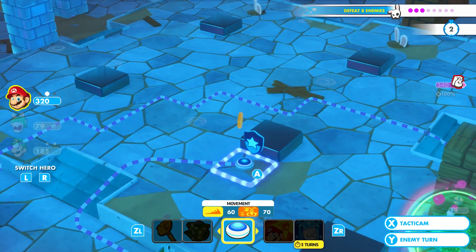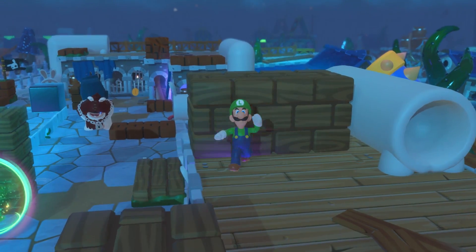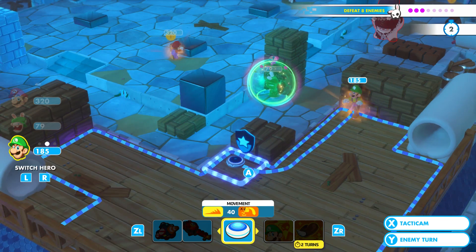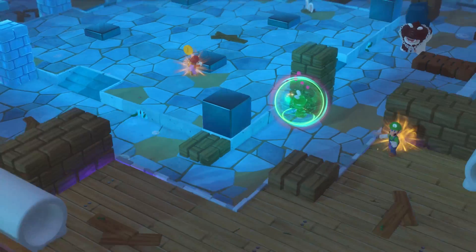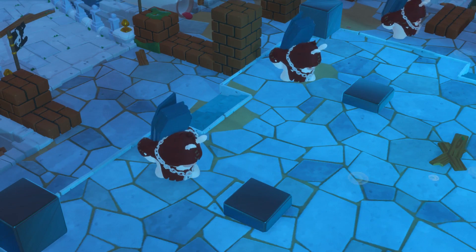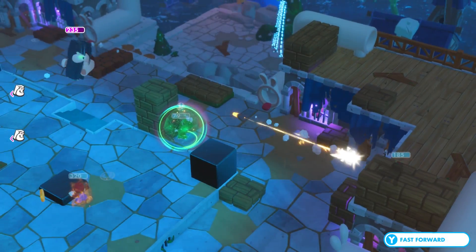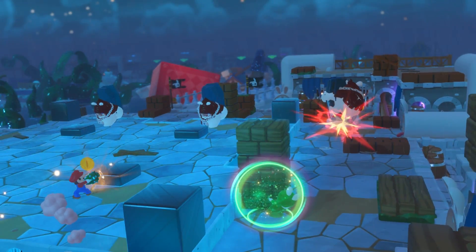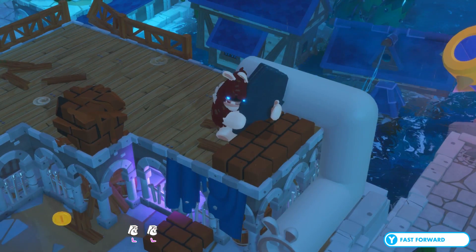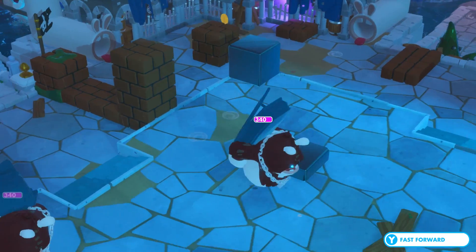We're going to snipe this guy for 186. He's angry. We need to move Luigi out of harm's way because these guys can get in the pipes, which is not going to be fun — 75 damage. How do they fit in the pipes with that giant thing on their back? It's best not to think about it, it's not physically possible. We're going to bring Mario to the unbreakable cover, and for Luigi, we're going to put him on Overwatch. We'll move Luigi so that he has a better view, and if that guy gets in the pipe, he still only has the ability to move four squares, so he won't reach Luigi.